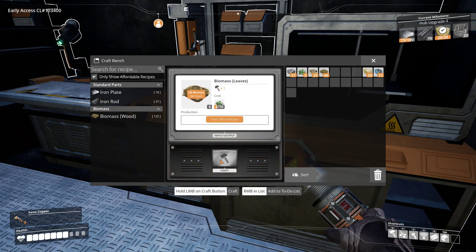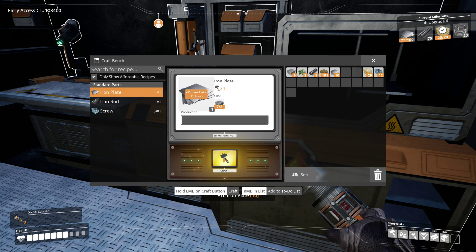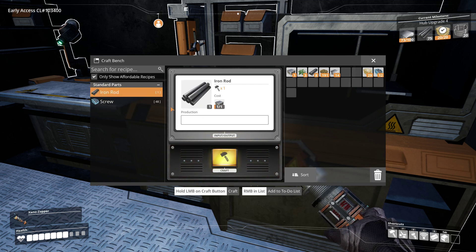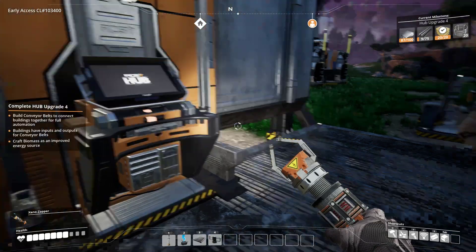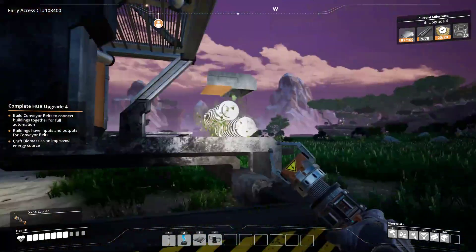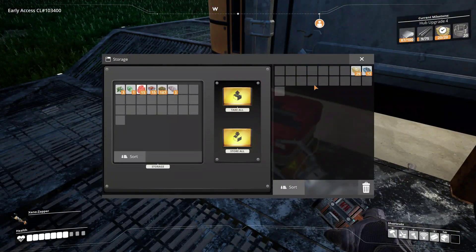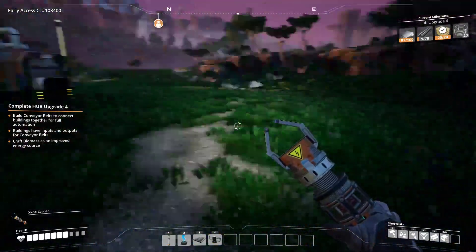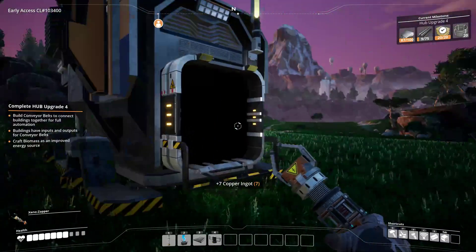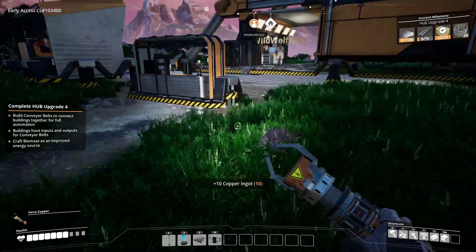The next upgrade — yeah, the analyzer. Oh, the object scanner, something like that. And that's not before upgrade five — play that thing in there. We're closer, we're at 87 now and we've got nine rods, need more everything. We do have a decent amount of biomass and I can do another leaf run at some point. Just gonna put the concrete and the screws in here as well. Oh copper, hello — yoink!